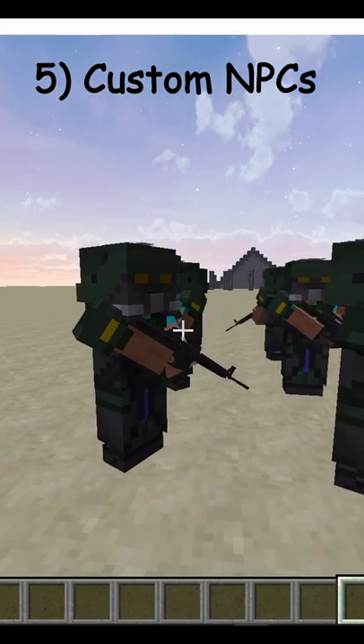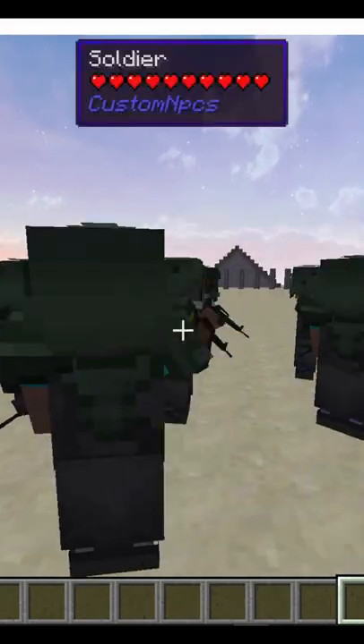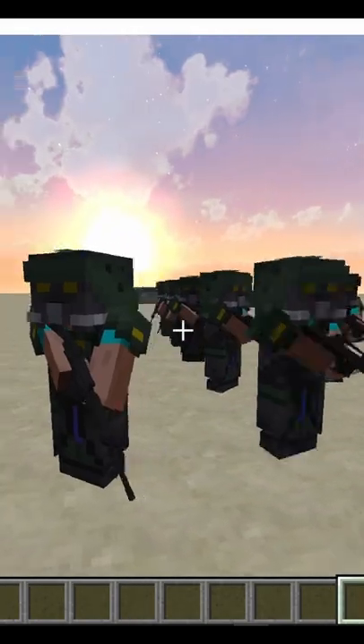And finally at number 5 we have the Custom NPC mod, using which you can assemble entire armies and also station guards at all of your important buildings, and have NPCs which you can interact with.